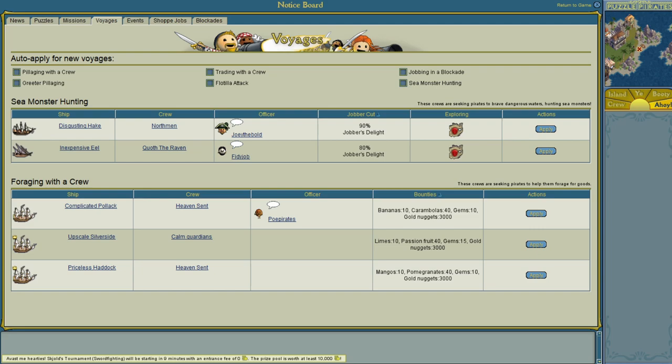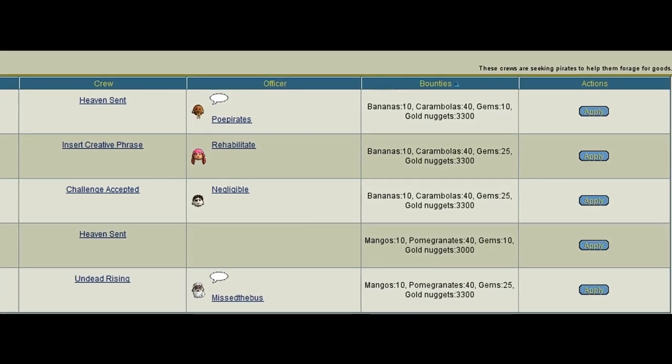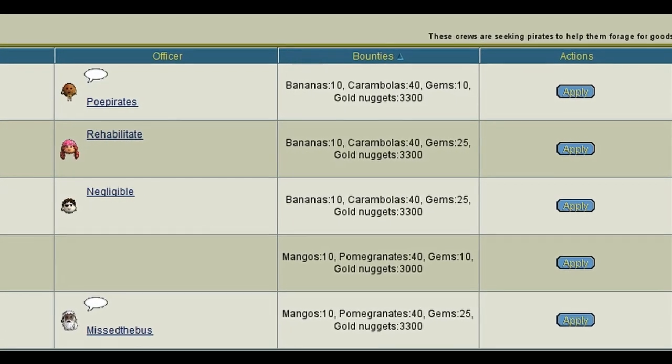There might be some sort of cartel price fixing going on, as almost always the price of basic fruits like bananas is offered at 10, and the more advanced fruits is 40.